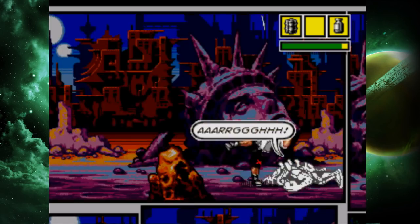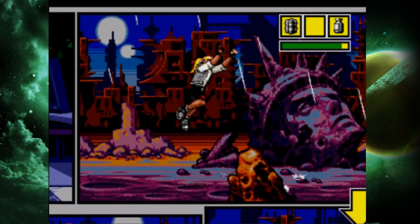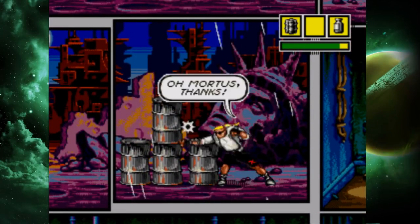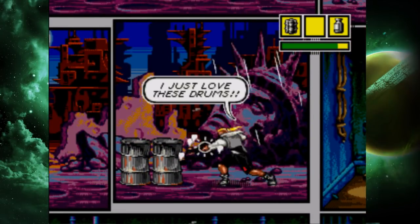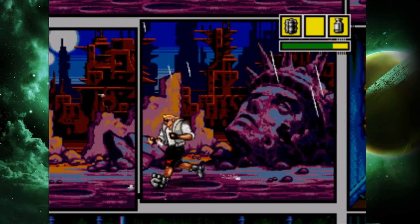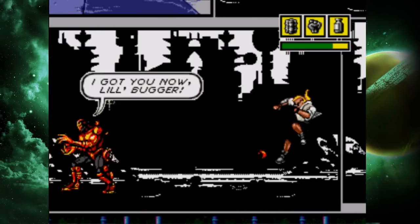A button punches your attack, B button jumps, and C button uses items. This is set up just like a comic strip — you gotta pick your directions to go. All right, get that power up, yes!